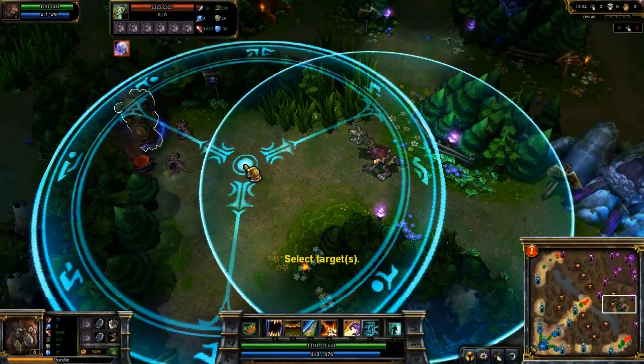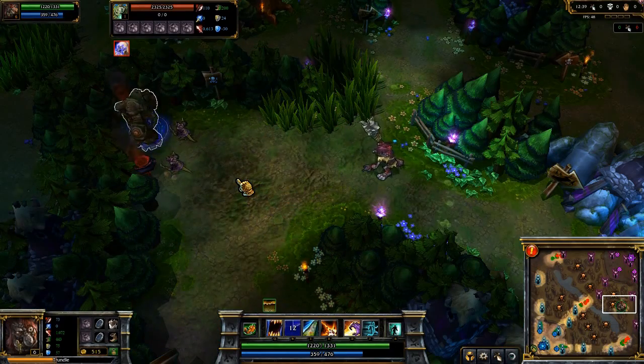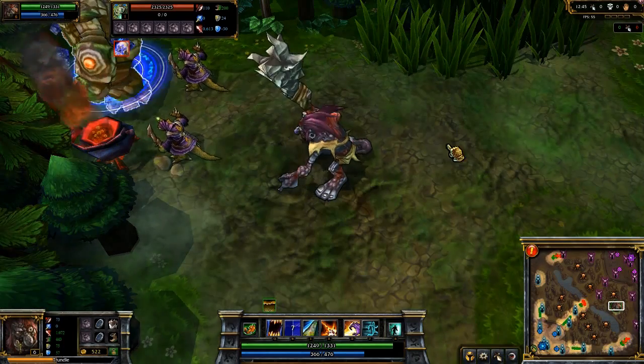Second is Contaminate. Trundle corrupts an area of the ground, and when he's on it, he moves and attacks faster, while also lowering the duration of crowd control effects like stuns and slows that affect him.